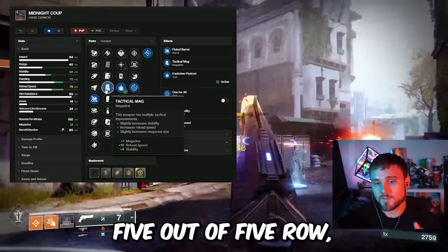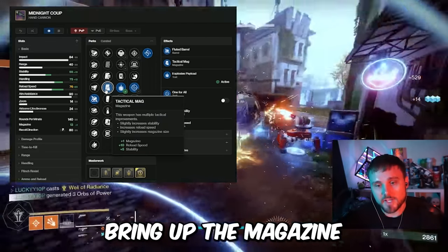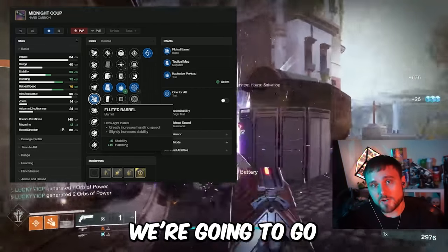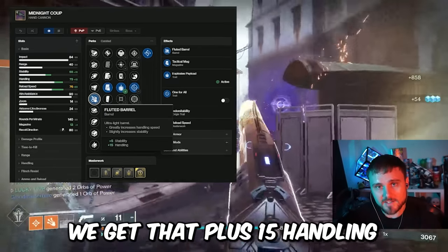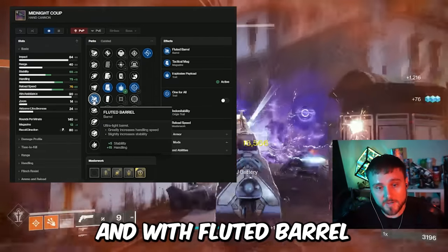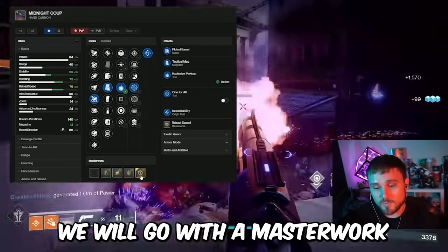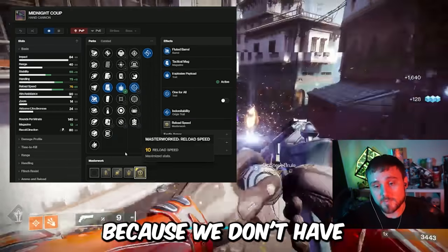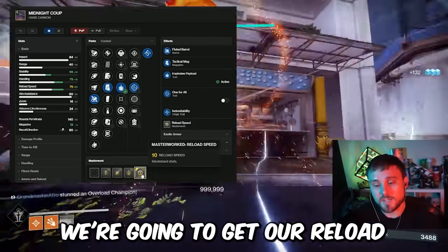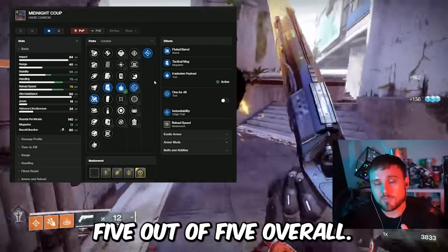For the god roll build, we've got Tactical Mag, which adds a bullet to the magazine, plus 10 reload and plus 5 stability, bringing the magazine to 13 overall — the ideal magazine choice. For the barrel, we're going with Fluted Barrel for plus 15 handling, making swapping to and from this weapon smooth and effortless, resulting in 75 handling overall. Lastly, a Masterwork in Reload Speed, since we don't have a reload perk like Enlightened Action or Outlaw, caps us out at 76 reload overall — giving us the exact 5-out-of-5 god roll we're looking for.